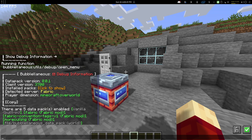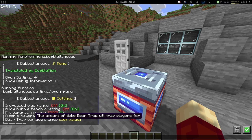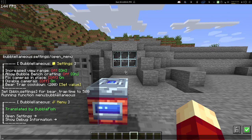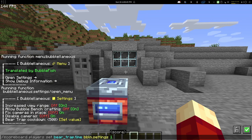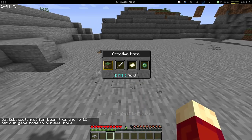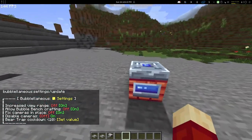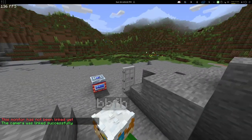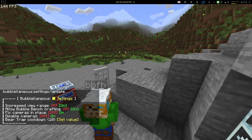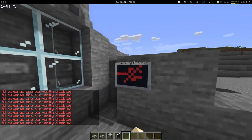You can also click on installed packs and it will display that screen. There are also settings — all of them have exclusive descriptions. For example, the bear trap cooldown — I can change it to something like 500. If I reopen the menu, you can see it's indeed 500. Or I can set it to 10, so now if I get inside a trap it will be very quick to release me. You can also disable cameras or fix cameras in place — so if I place a camera it will face a certain direction which I can link and view. If I disable that setting, it's going to start spinning. You can also disable cameras entirely so I will not be able to enter any cameras.